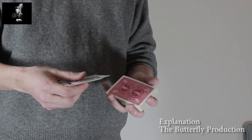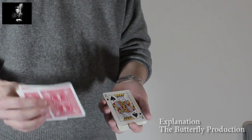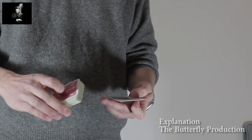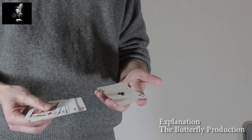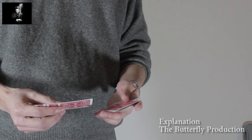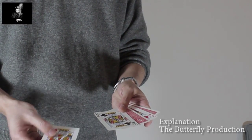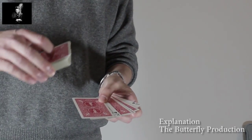The setup is like this. One face-up king — take any king face up — then any face-down ace on top. This is the top stock. And for the bottom, the order is from bottom to top: one face-up ace, one face-down ace, then a face-up king, face-down ace, face-up king, and a face-down king. This is the bottom stock. And the rest of the deck comes on top of this stock.